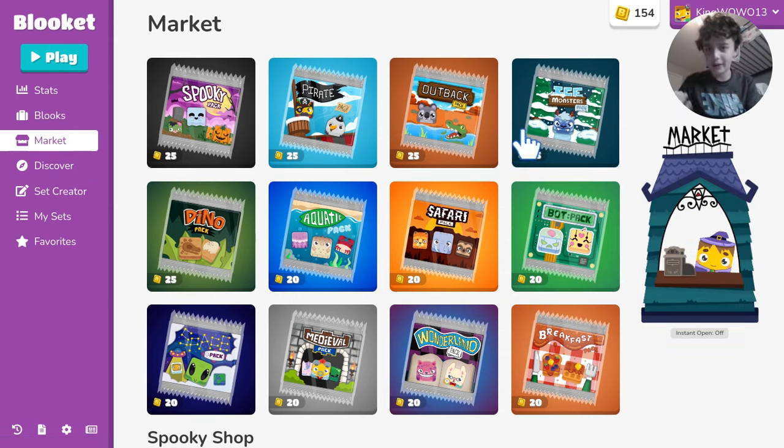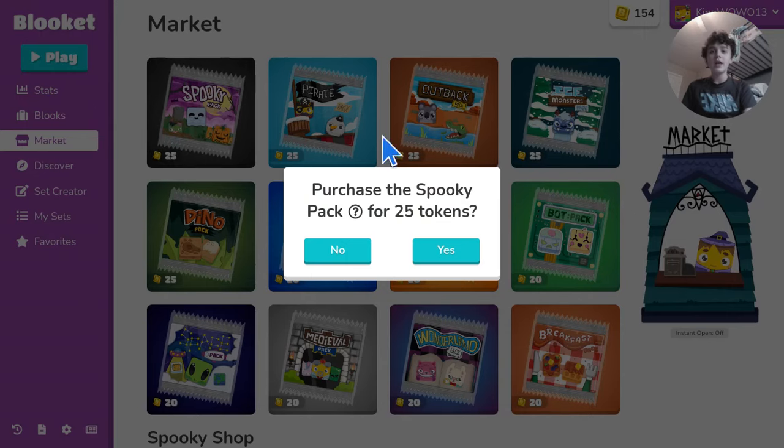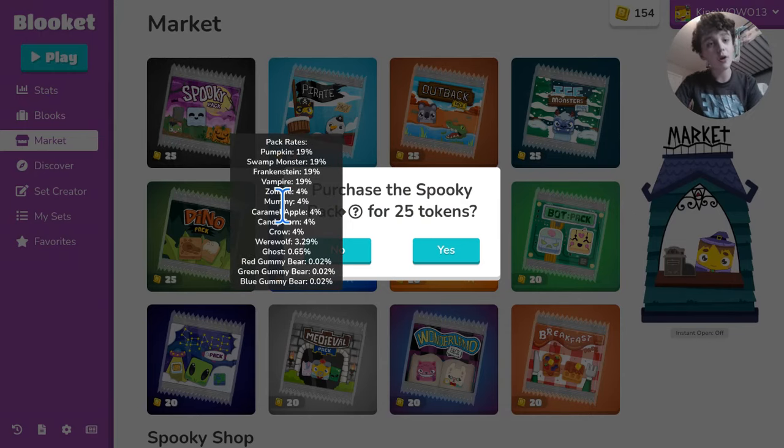Now that you have tokens, what pack should you spend them on? This varies throughout the year, but right now in October — recording this on October 23rd — you want to open the Spooky Pack. It will go away once Halloween is over, maybe a week after. You get pumpkin, swamp monster, Frankenstein, vampire as uncommons, lots of rares, and exclusive chromas: red gummy bear, green gummy bear, blue gummy bear — these chromas might never come back after this.